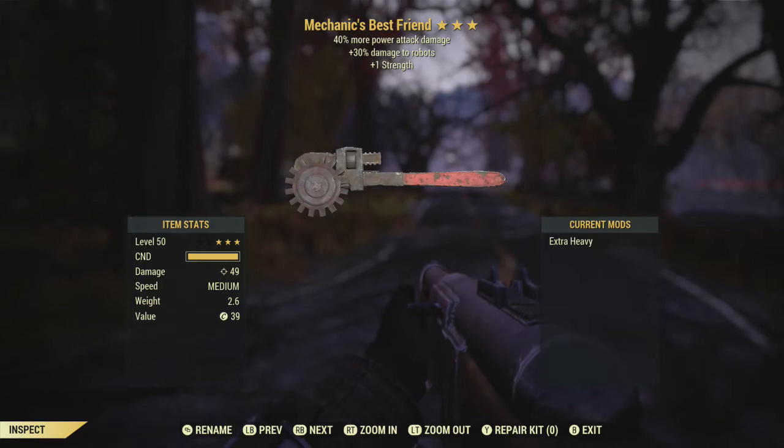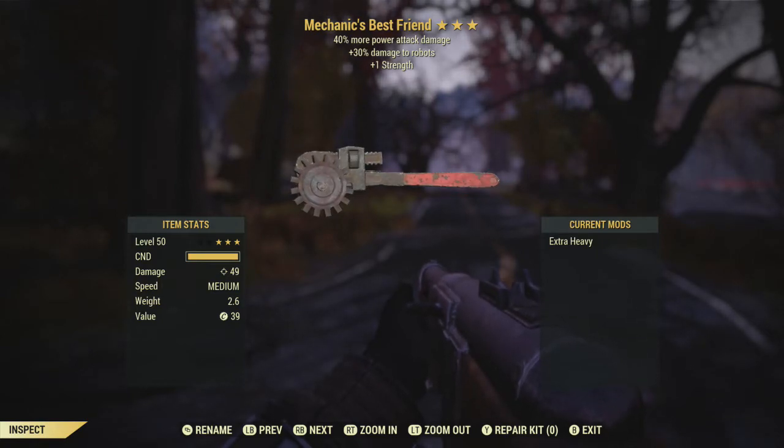On to reviewing this weapon — the Mechanic's Best Friend, a three-star Legendary Pipe Wrench. It's got 40% more attack power damage, which is pretty good, can't deny that. 30% more damage to robots, which is situational, but there are a lot of robots in this game. And then plus one Strength, which is not a bad thing, but it's also not very good.